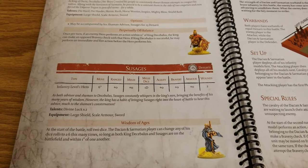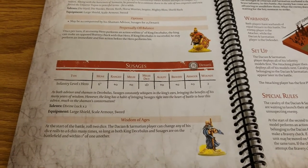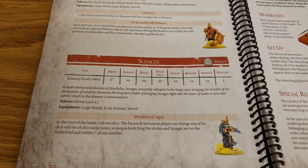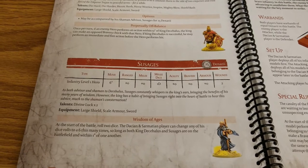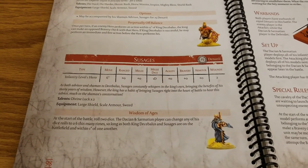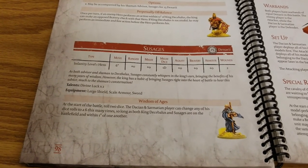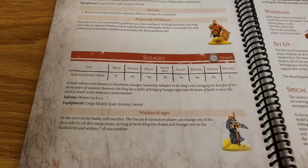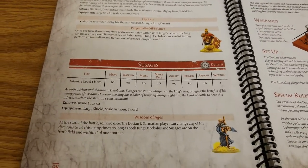His abilities are really where he pays for himself. At the start of the battle, roll two dice — the Dacian and Sarmatian player can change any of their dice rolls to a six this many times, so long as both Decebalus and Sousages are on the battlefield and within one inch of each other. Park Sousages behind Decebalus, out of the line of fire. If you roll hot at the beginning of the game, you can change any die rolls to six at critical moments — initiative rolls, bravery checks, whatever you need. There's no restriction on how many you can change per phase, so you could effectively be going first practically every turn. Keep both alive and within one inch, and this can be really nasty.